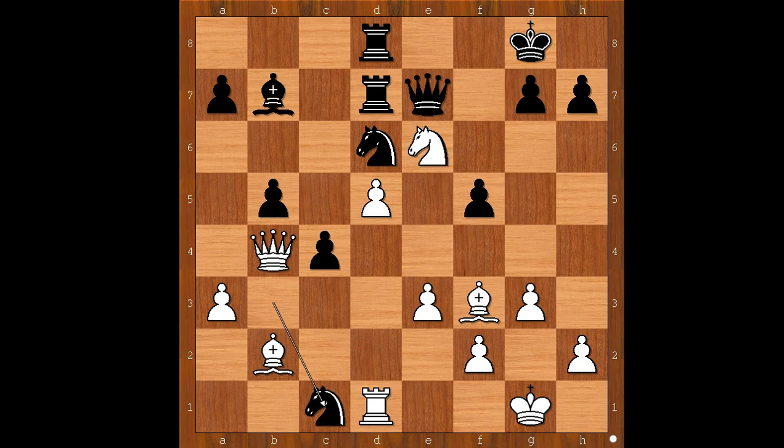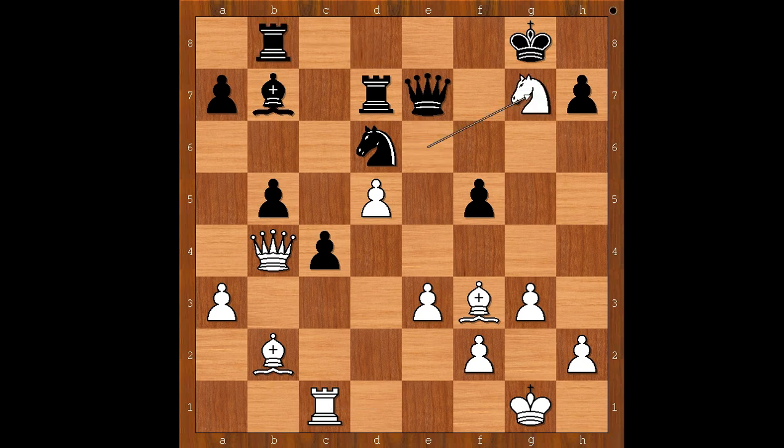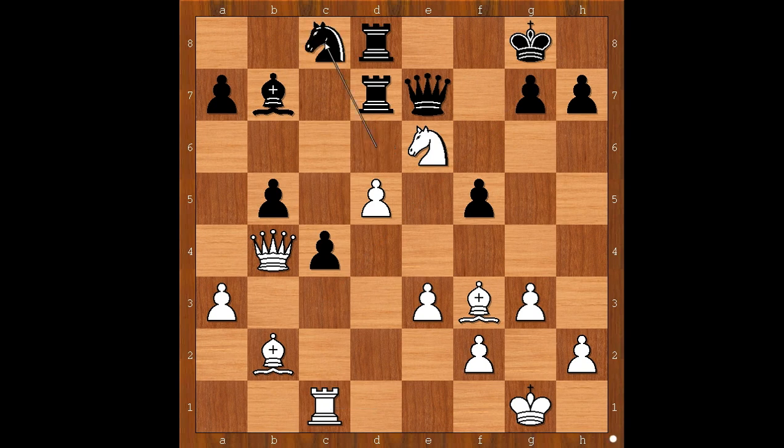Back to our game. Rook takes on c1 was played, but it's not as easy as it looks for black, because if black saves the rook, he gets in trouble. Anand played knight to c8. Surely he considered moving the rook to a safe spot, but then knight takes on g7 and the black king would be in trouble — the knight may go to h5 and the white queen may come to c3. So Anand was not interested in saving the rook. He played knight to c8, allowing Carlsen to win the pawn.